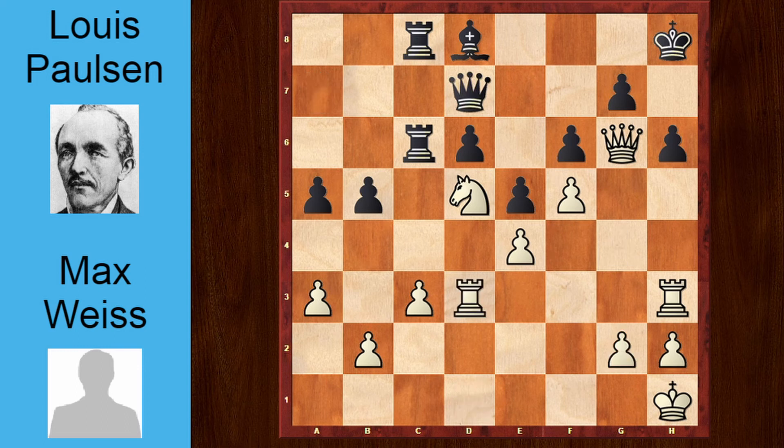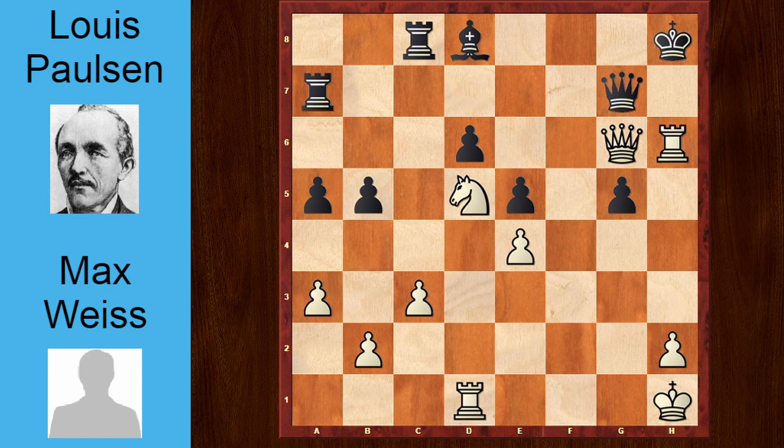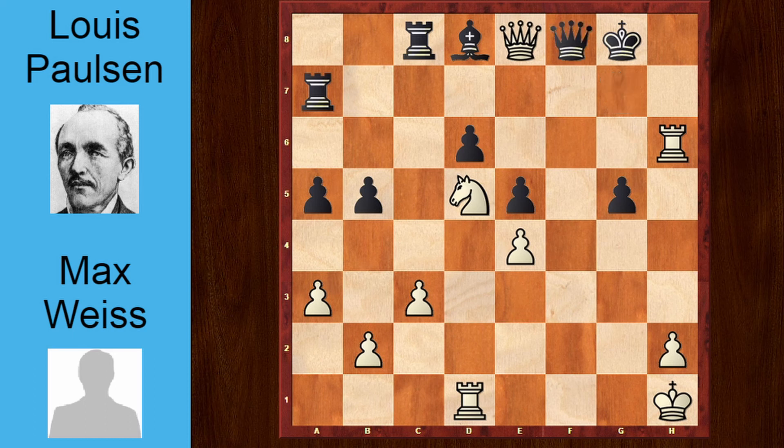I still think rook dd3 is better, but g4 is fine too, with the plan of g5. After f takes g5, f6, this just weakens control of the h6 pawn. Rook a7, f takes g7, queen takes g7, the h6 pawn falls, king g8, queen to e8, queen f8, and rook h8 check. Black resigned here, because after king takes h8, it loses the queen to queen takes f8.